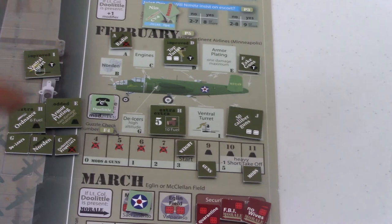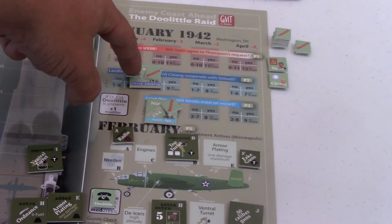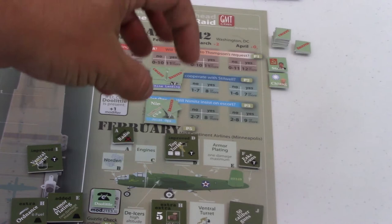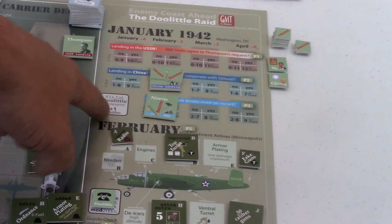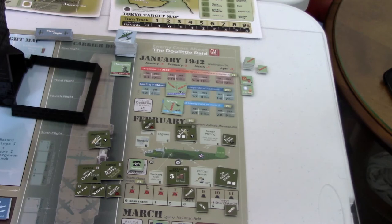Now this isn't the end of the February phase. Remember in January we selected February to make our checks. We have two checks to make: Stilwell with a plus three bonus because he's been briefed, and we put an urgent marker on it. We also have Nimitz - he's been briefed with no urgent marker, and we get the plus one for Doolittle. So we're going to take two dice and roll. We'll do Stilwell first - we've got a three modifier, so we need a six or better.